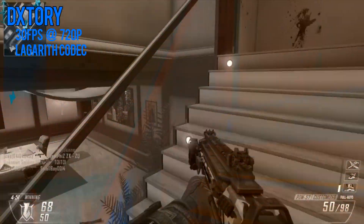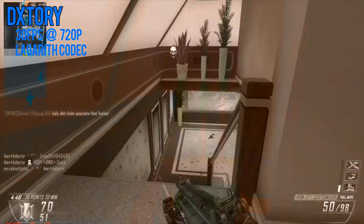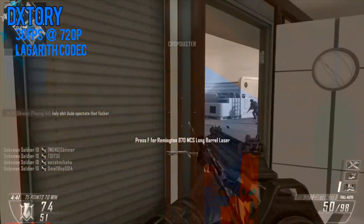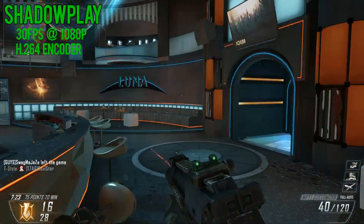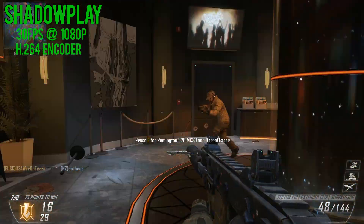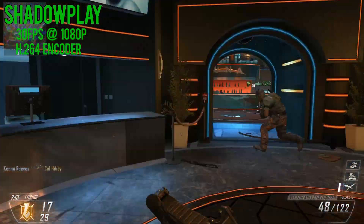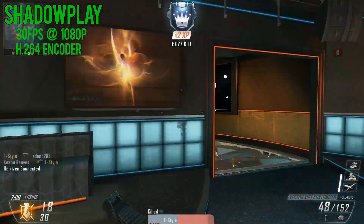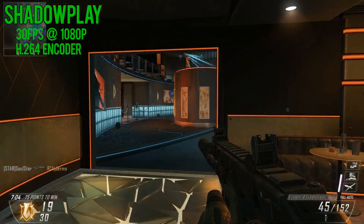He's gone. Falcon 1-1 is visual friendlies and tally target. Spark 1-1, target tally. Good effects, target destroyed. Check on targets. Above, radar is down. Changing. He's gone. Transitioning.